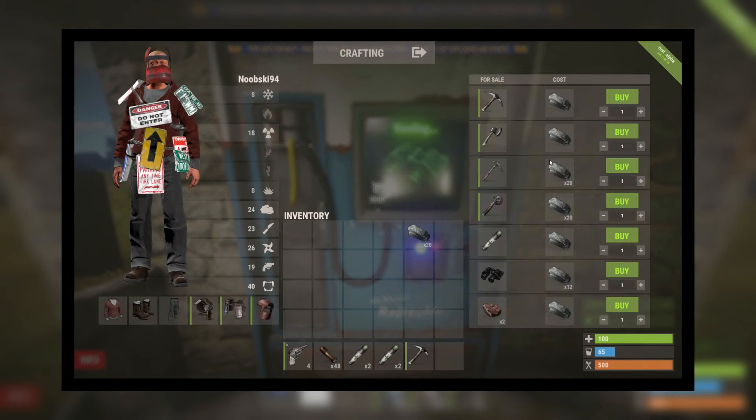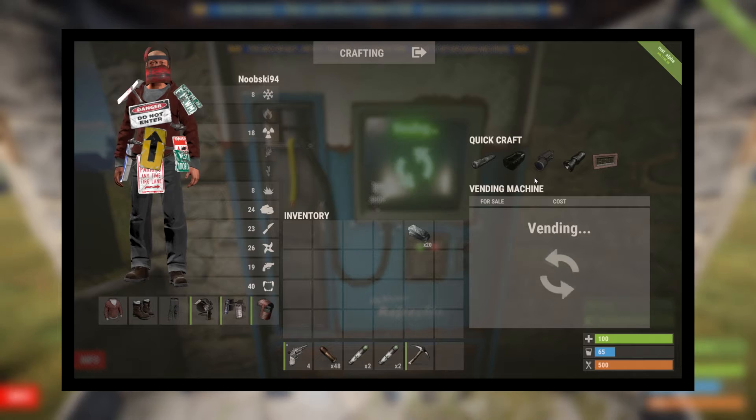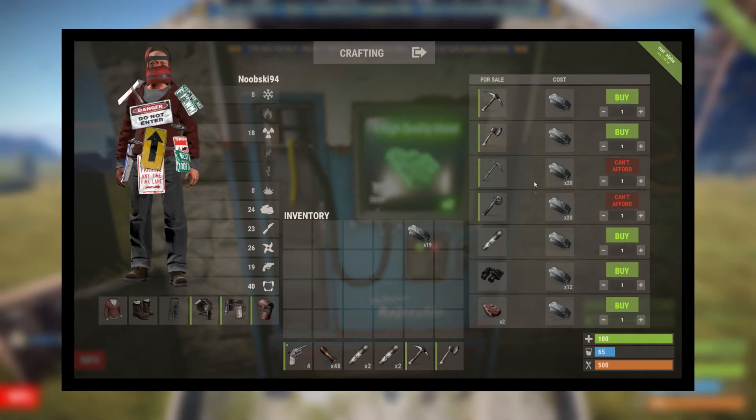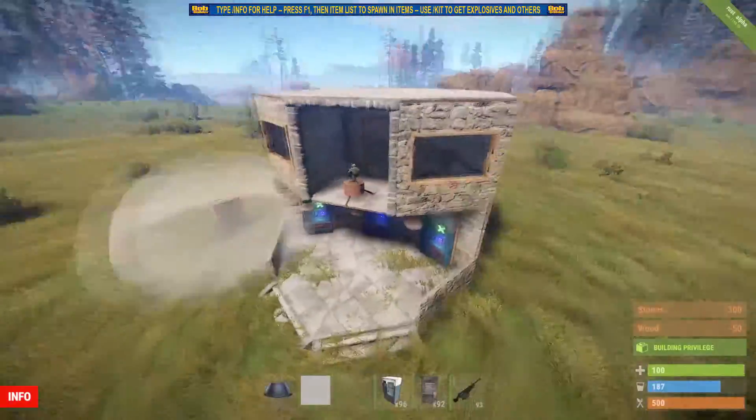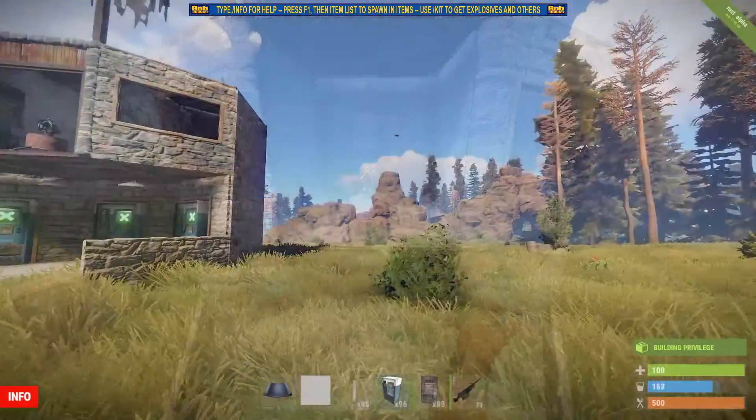If an item costs four springs and the player only has three, there's a very slim chance you will be able to go out into the field and farm one more spring without dying. So that's the currency system guys, it's the only way I like to trade in the game, it's the only way that really makes sense. I hope to see a lot more of it in game.